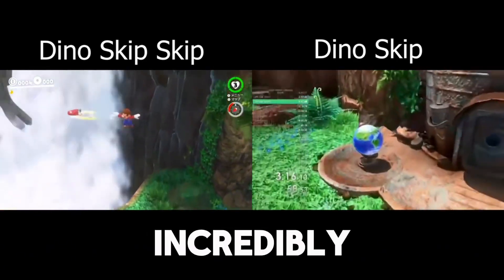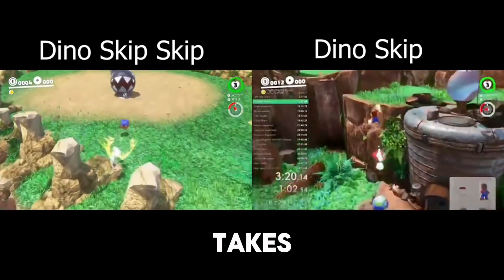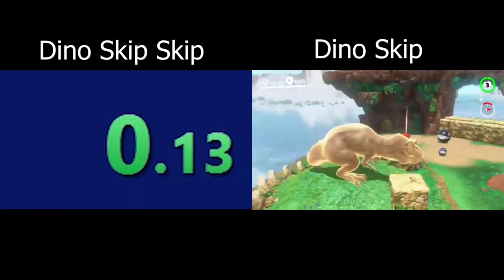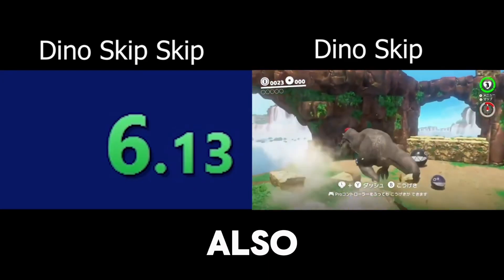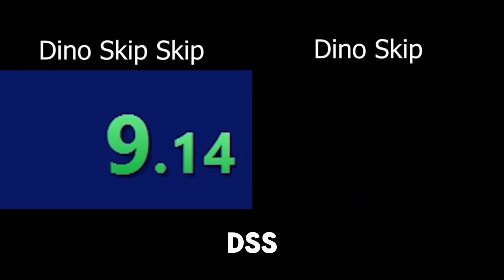As you can see, they're both incredibly fast, but the Dino Skip side has to go through the cutscene, which takes up a lot of time, while DSS just does everything at insane speeds. DSS gets right into the boss fight the second that DS captures the Dino. The Dino also moves a lot slower than you would expect, but this is why DSS is so important.